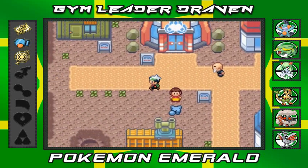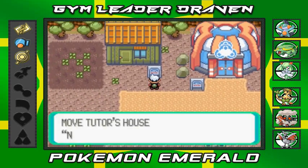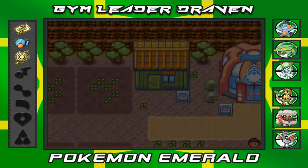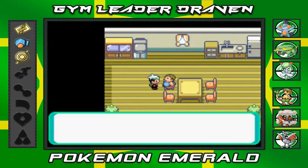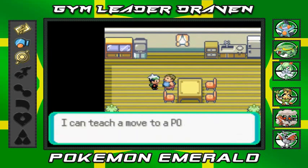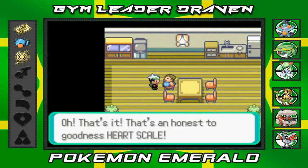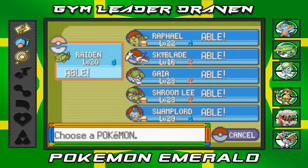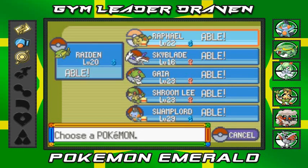There is a Battle Tent right here where you can battle and do various things. Over here is the Move Tutor's house, where you can teach your Pokemon new moves in exchange for Heart Scales. We've got a Heart Scale, so let's see what moves our Pokemon can relearn.